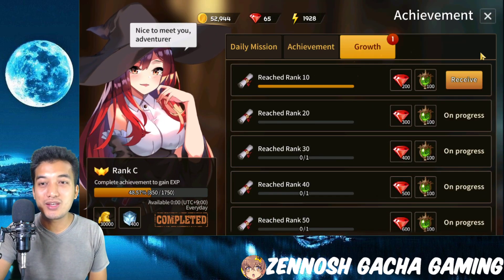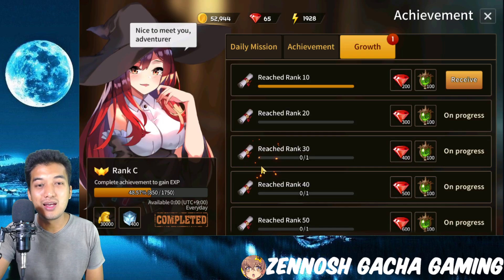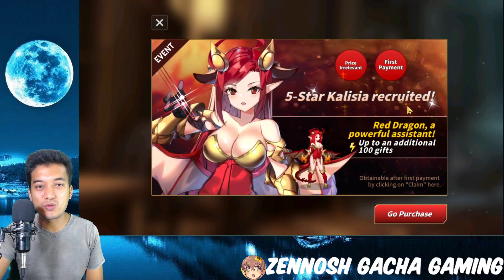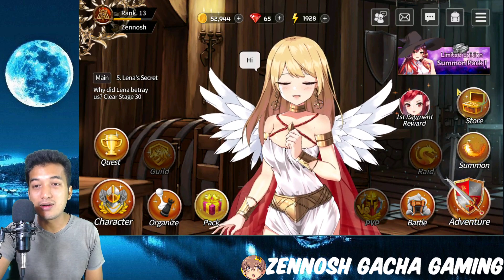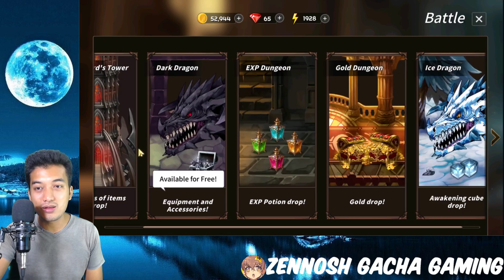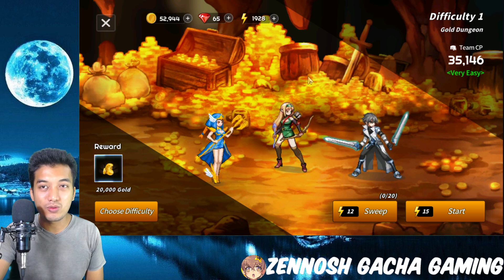Let's look into the quest section. There is actually a growth package which requires you to make a purchase, and that really reminds me of a cash grab right at the bat. There's also a first reward payment — you're going to get something when you make a first purchase, like a 5-star Kalisha recruited. So make a minimal purchase and you'll get her. There are also other features to grind like gold dungeon and more.